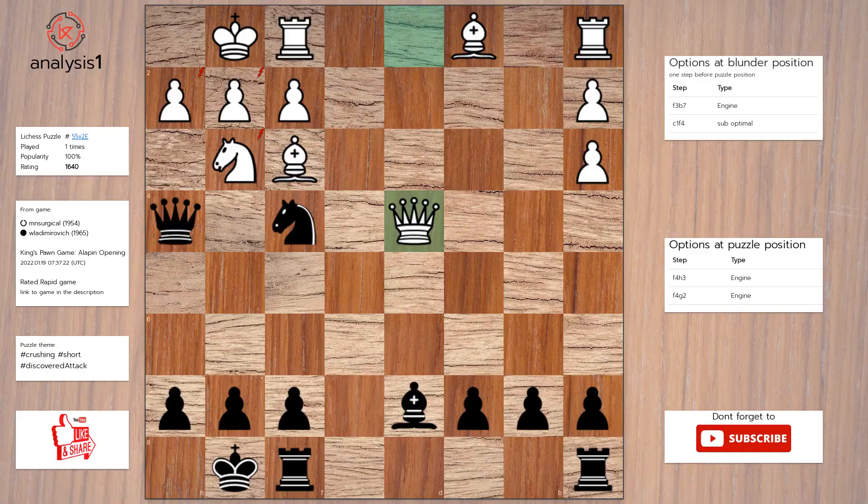Let's begin. Threats in puzzle position are: knight takes pawn, queen takes pawn check, queen takes knight.